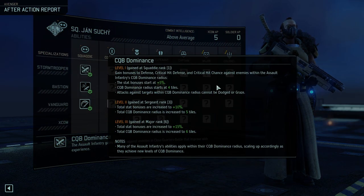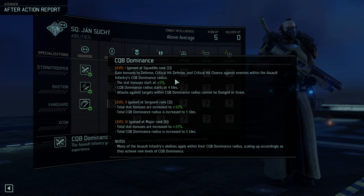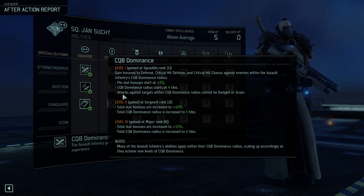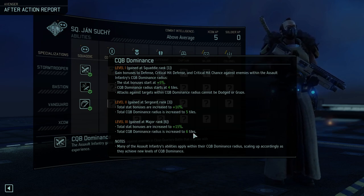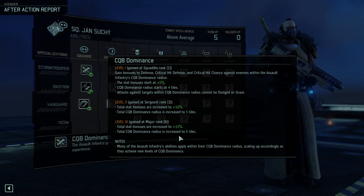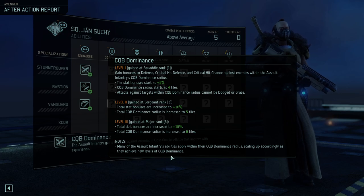The assault infantry's CQB dominance gains bonuses to defense, critical hit defense, and critical hit chance against enemies. Stat bonuses start at 5% with a dominance radius of four tiles — attacks against targets within the dominance radius cannot be dodged or grazed. At level two it goes up to 10% and the radius increases one tile. At level three, 15%, and the radius goes up to six tiles. Many of the assault infantry's abilities apply within their CQB dominance radius, scaling up accordingly.